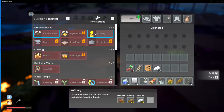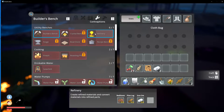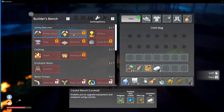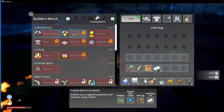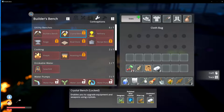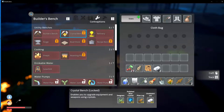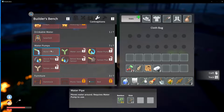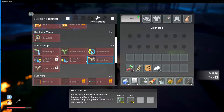There's our refinery - create refined material and convert materials. That's probably where we take the crystals and bust them up, or maybe it's the crystal bench. The crystal bench is locked and it doesn't say how to unlock that one. We need just blue crystals and pine logs. The unobtanium is going to be too hard - I have no idea where to get that from. We don't need water pipes or a pump yet.